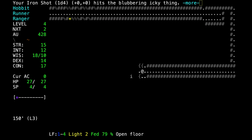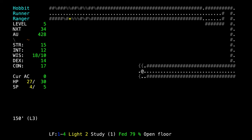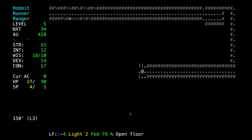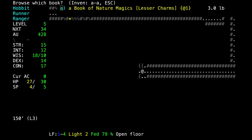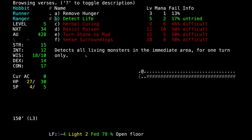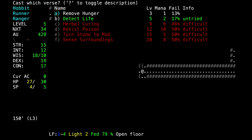We gained another level — we now have 30 hit points, and we can study a new prayer. Detect Life. That's a really good spell. Press B to select and then question mark to read about it: 'Detects all living monsters in the immediate area for one turn only.' Let's try it.